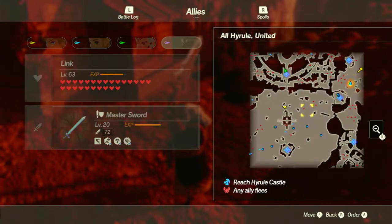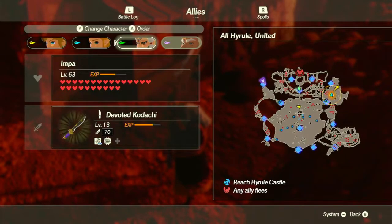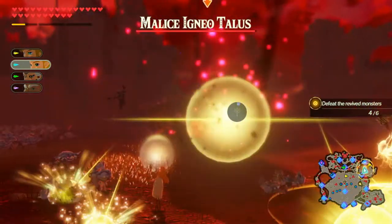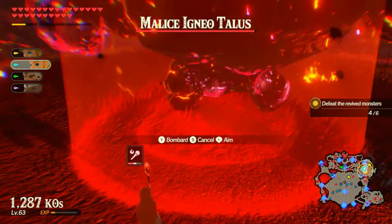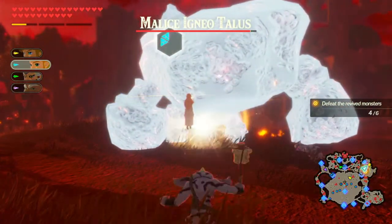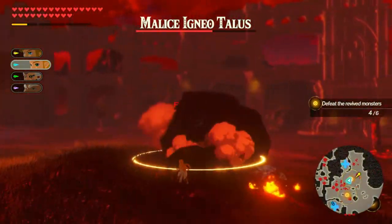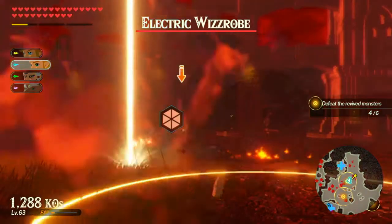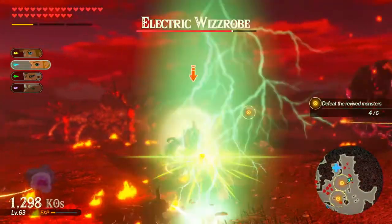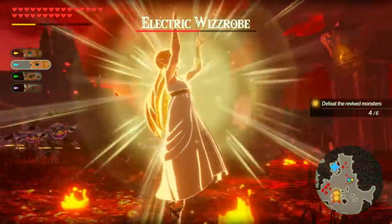I might even send Link to just fight some enemies nearby him. Maybe even Impa, go fight that stuff there. Zelda, let's have a look at this stuff. That's the wrong one. That's a shame. An Igneo Talos. Let's do some element on him. There we go. Weak Point Smash. Oh, this Electric Whizrobe as well. Might as well. If I can just actually hit him, that'd be great. Stasis. Bombard. Weak Point Smash. There we go.